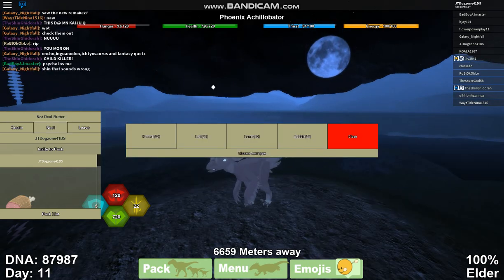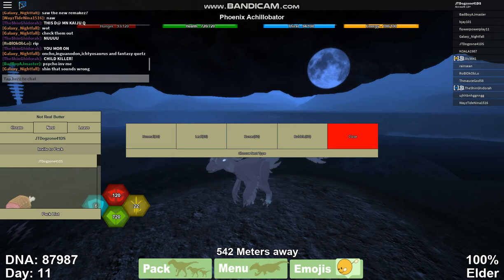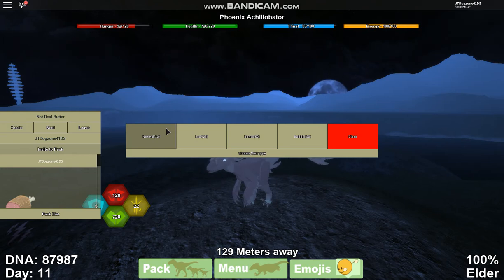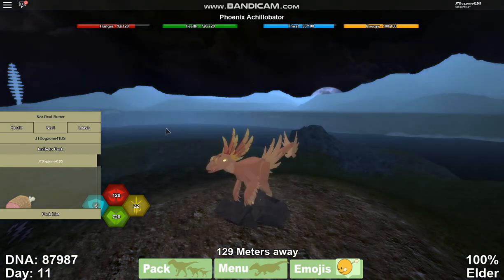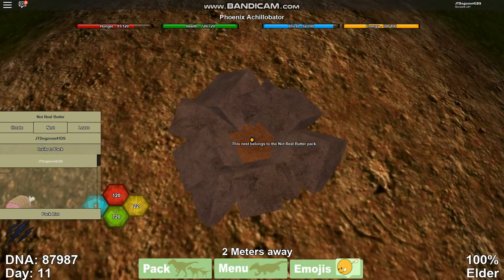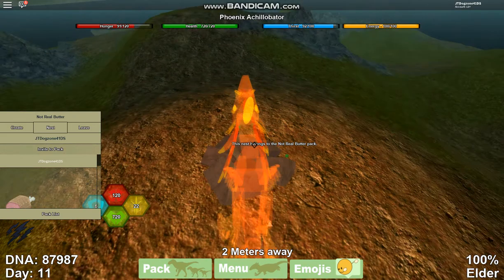One of the new things — well, four of the new things — is new nests. Not really new nests, just new nest remodels. So here's the basic wooden nest — it looks like stone! It's dirt! That's a nice little neat nest.